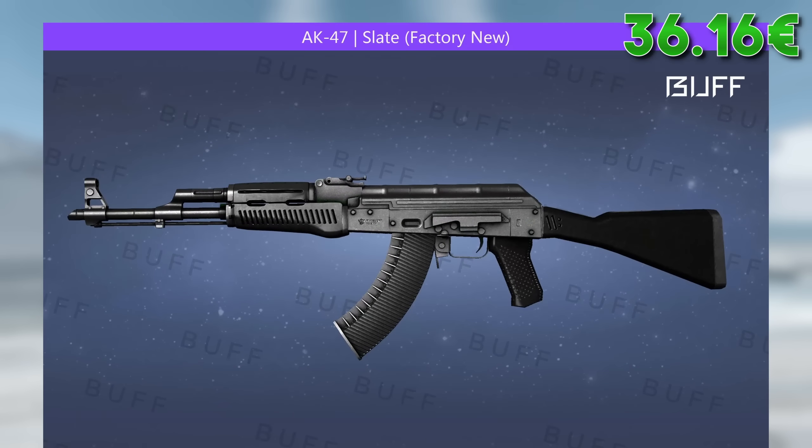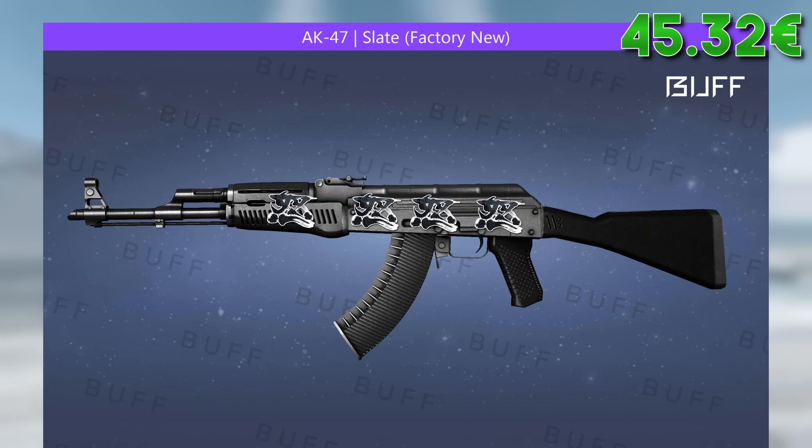I would definitely go for a 4x craft on the Slate and I really like the Rage sticker from the Perfect World 2 capsule here. If you were to go for them, on top of the €9 for the Slate you'd be looking at slightly above €10 for the stickers.